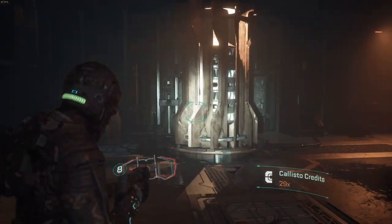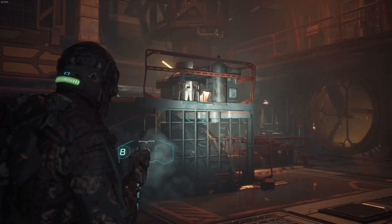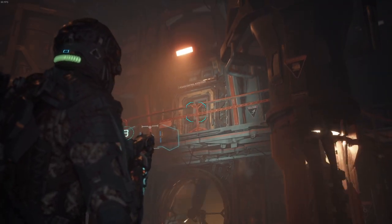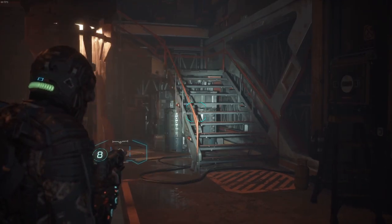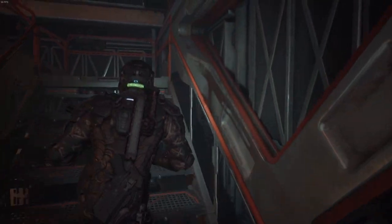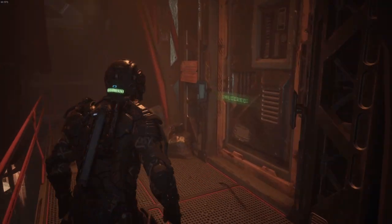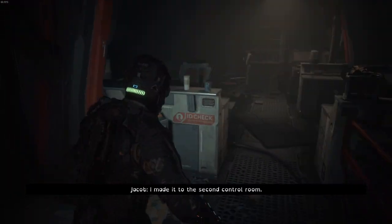Now what's interesting - if you die in this room, don't ask me how I know, a friend told me - you'll get a checkpoint in that room up there, which is really confusing. If you hypothetically walk into a turbine - I'm not saying I have done that - you will appear through here. I made it to the second control room.